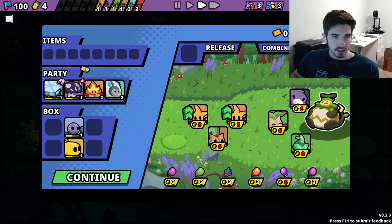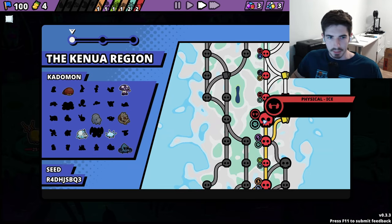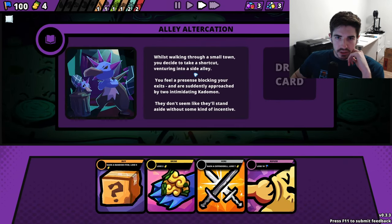We get some experience and can throw it on our guys - five EXP for each one you release, not bad. I'm always going to pick a mystery event - that's just how I do roguelikes. So we're walking through a small town taking a shortcut - bad idea. We have to decide what to do, we're basically getting mugged right now. We can pay five gold but I don't have five gold to pay.